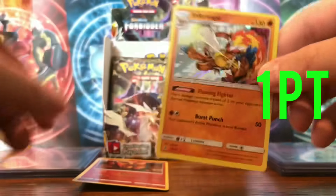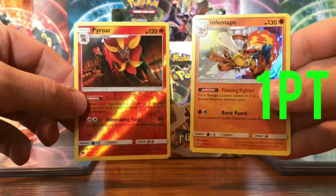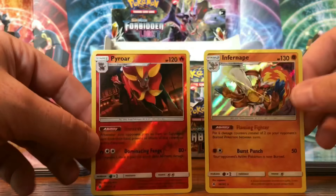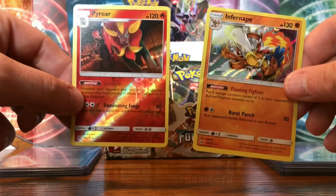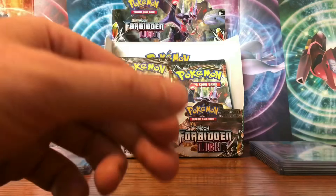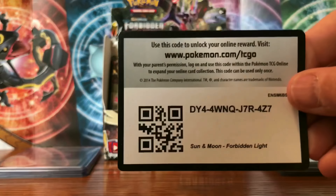And the rare is an Infernape hollow! So that's two hollow pulls from the left side — Pyro and Infernape. I was a little confused for a second wondering why Infernape wasn't Fire type, but they've got Fighting type in this set. Two hollow rares makes two points for the left side, putting them up 26-24. The left side has been nailing those hollow rares. Code card for everyone right there.